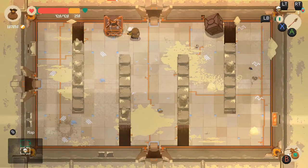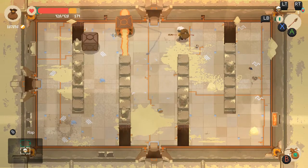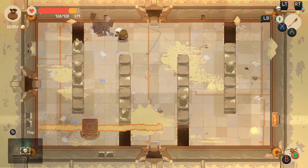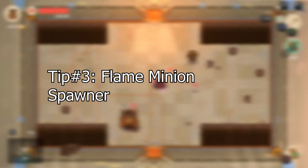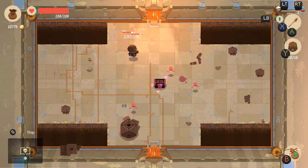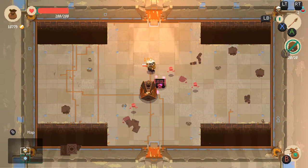Enemies in the desert dungeon are really telegraphed in their attacks. About the only guys that aren't are these cubed flame boys that have a quick laser attack. If you get close enough this attack is instant and you'll need quick reflexes to dodge, or if you're like me you just take the hit. There's also these polygon baddies that summon flame minions to attack you. Ranged is about your best friend in this situation, but you can defeat these guys if you dodge and attack, repeating the process over and over again.